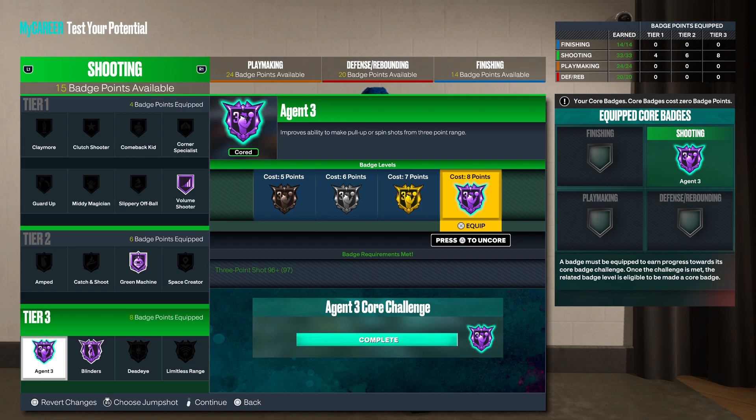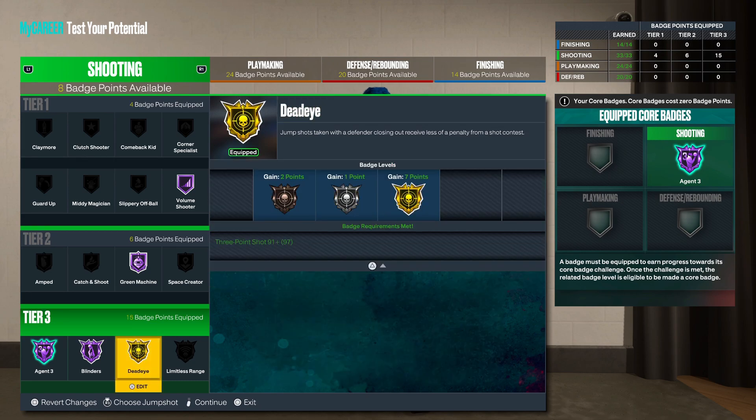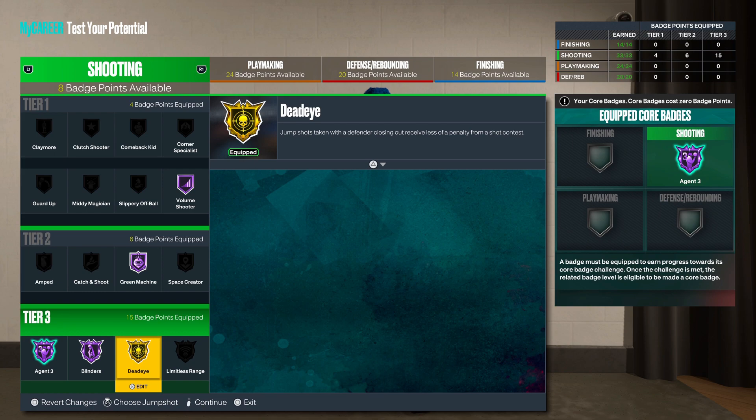The next badge — Dead Eye — is also a great badge you definitely want to equip. Dead Eye only activates when somebody is already closing in on you after you start your shot. It won't activate if they're already standing in your face when you pull up — you need to be open when you start the shot, then they close in. It's pretty much only for when somebody is directly in front of you, maybe a foot to the left or right. The range is way smaller than Blinders.